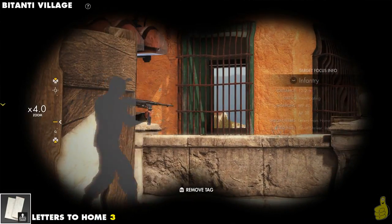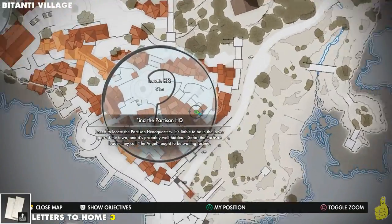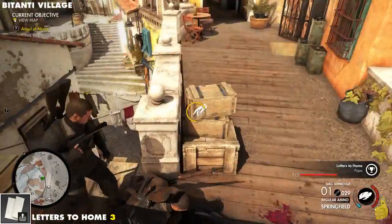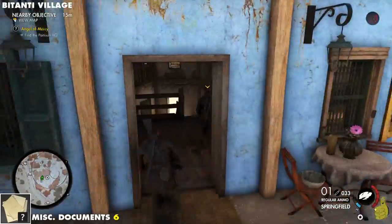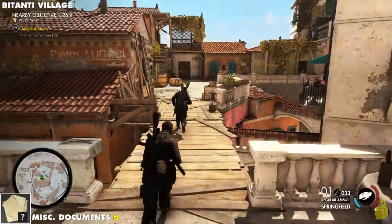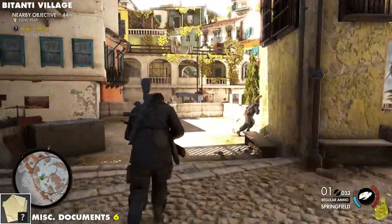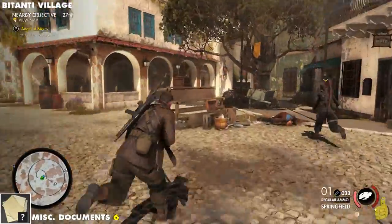Now this is the wonky one — watch this scan. It says letters from home, but notice it's letters to home on my screen. Tyler kills him and I pick it up, and it's a letter to home. At first I was really concerned when editing this, but we already knew we completed them all. The game totally makes a mistake there — it scans one way and then collects another way. Don't let that confuse you when you're playing.